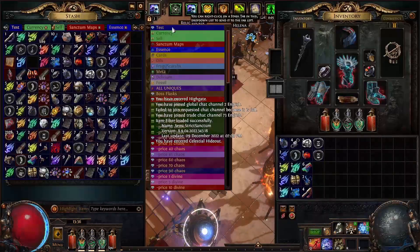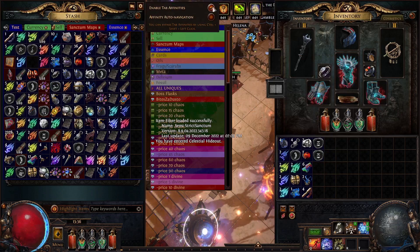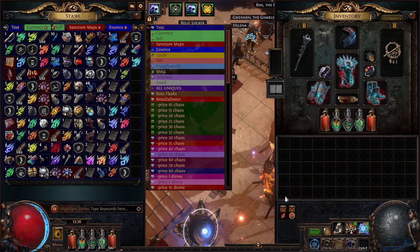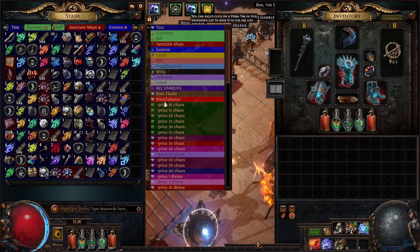Let's pop back to our hideout and take a look. All of this here was printed from just tier 1 and tier 2 maps essentially, which is absolutely fantastic. As a whole, can't be more pleased with this strategy. Because even from that map we definitely made a couple of chaos at least. But the big key is your big hits — what are your big hits? Well, let's jump into the stash for that.